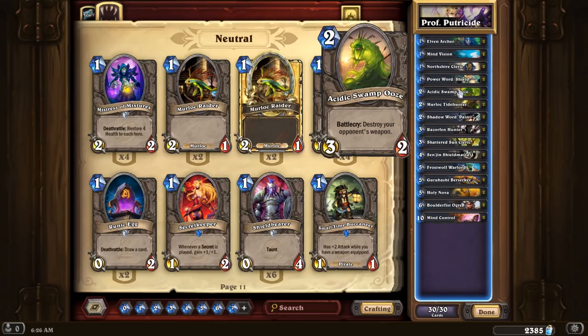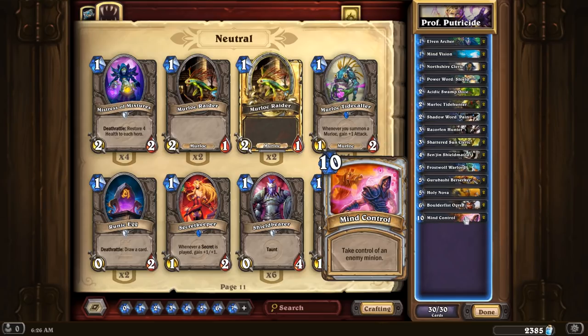As you can imagine, he probably has a few weapons. From what I've seen, he has an Eaglehorn Bow as well as Tentacles — the 3-6 weapon — so you definitely want to hold an ooze to get rid of them. After you break his health again, he will summon Rotface, which is a 4-6. Whenever this minion survives damage, it summons a random legendary minion, so you definitely want to control that somehow, maybe with Mind Control.